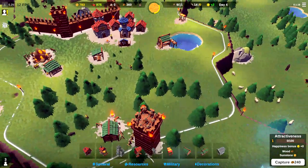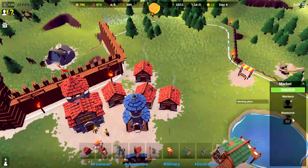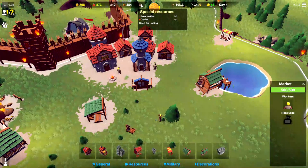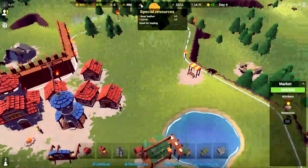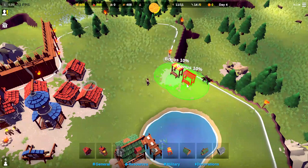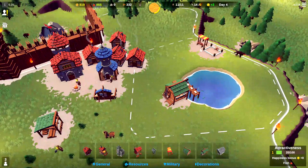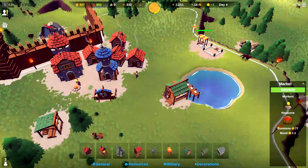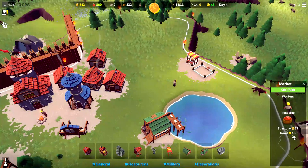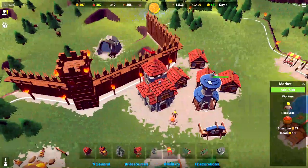We've got 360 wood, the market stall is up, the house is up. Let's assign a worker so he can start to sell those boar leathers our hunters are grabbing. And we have caviar, so we could actually build a second market stall because we're getting caviar from the fishing hut. Let's plop down another market stall right next to it. We'll build that, and we'll have additional sunstone and happiness from those market stalls. Now that they're stacked next to each other, you get a 10% bonus — so it went from 70 to 77 sunstone and 1 mood to 1.1 mood. That is the benefit of putting your market stalls next to each other.